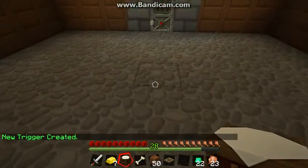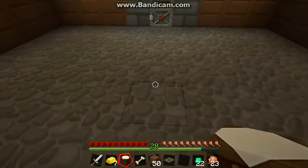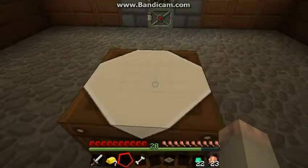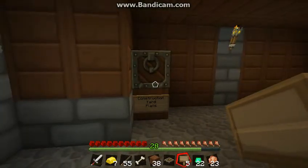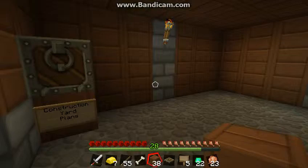Another thing you might want to consider doing is — obviously there's no way to know that that one is the construction yard. So I'm going to go ahead and make a wonderful sign really quick. I am going to name it. So underneath I'm going to say 'construction yard plans.' There you go. So now we know that this one is the construction yard plans, and when I right-click on it, it's going to activate the construction yard plans.